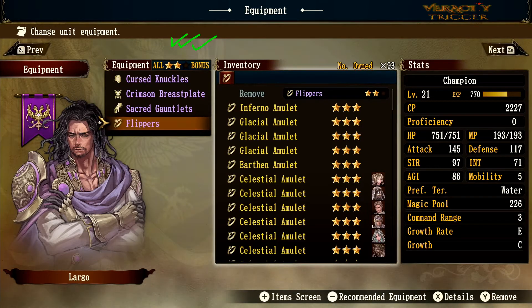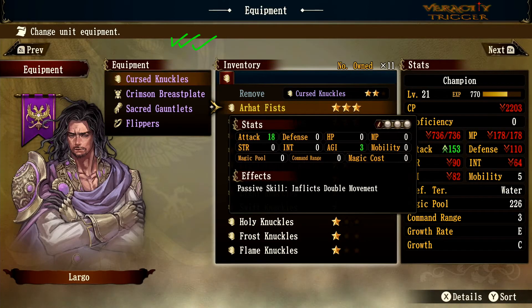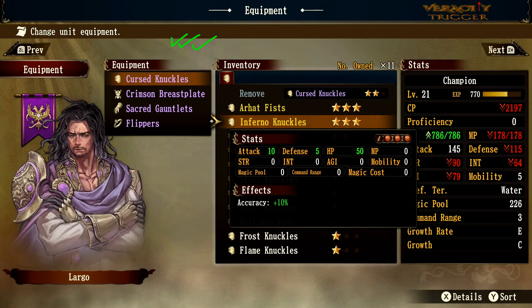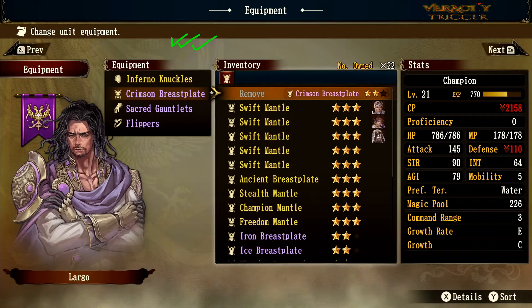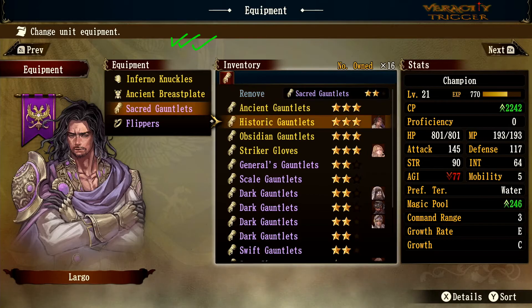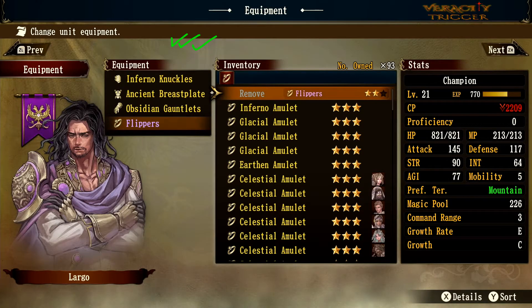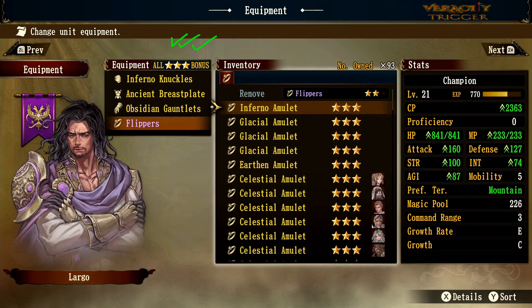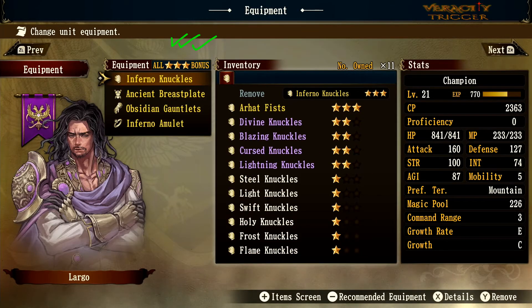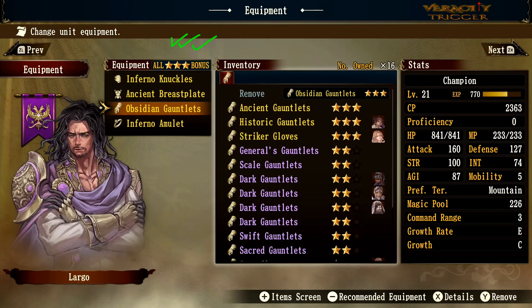For the three-star all-star bonus, I'll equip the Inferno Fist, the Ancient Breastplate, and Obsidian gear. Pause the video to calculate the stats yourself. Having a full set of the same color gives you the all-star bonus and increases your knight or monster's power by two to three times fold.